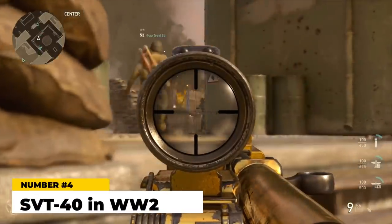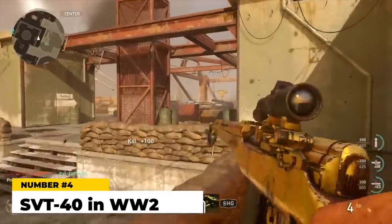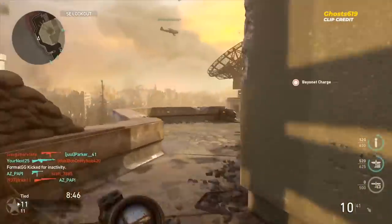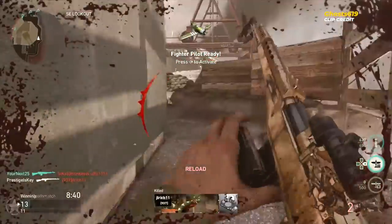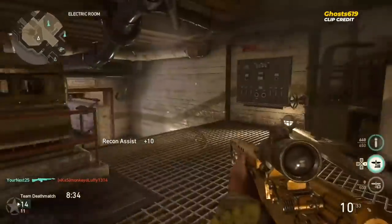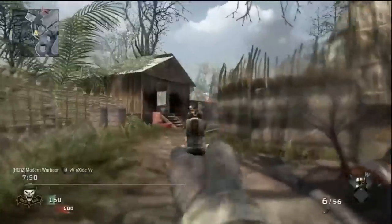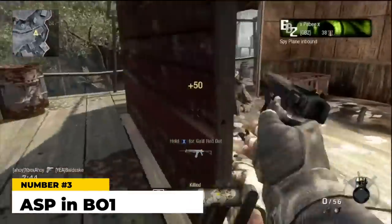At number four, the SVT-40 in Call of Duty: WWII. This was the final rifle you unlocked in CoD WWII, and you'd think it would be amazing — a beast. No. It was a semi-automatic rifle with an extremely low fire rate cap and awkward handling that made it super difficult to hit consistent shots. The iron sights were mediocre, the damage felt inconsistent with no clear rhyme or reason as to when it took two or three shots to kill. To top it off, it was outclassed by literally every other semi-automatic rifle in the game — the final gun unlocked.